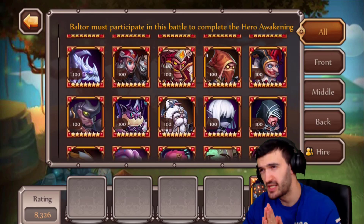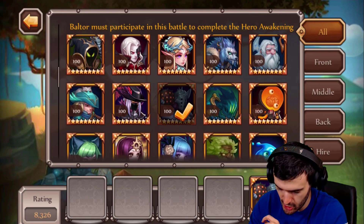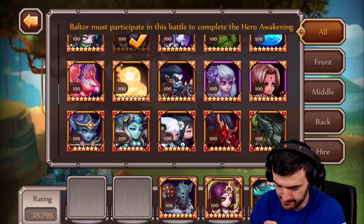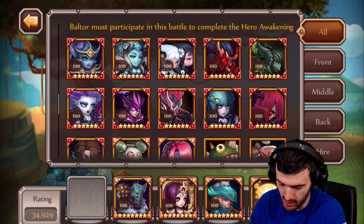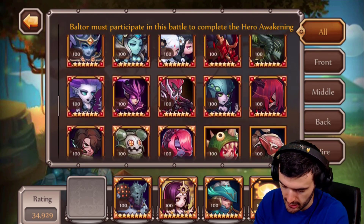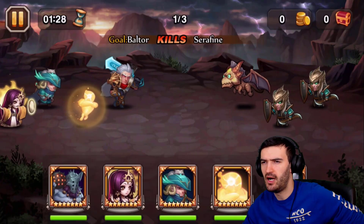You know what — let's go with Enrique, he doesn't do jack. Jasmine — her ultimate does damage but that's about it. Lumos does a little bit of damage and I can use his ability, hopefully it latches onto Beltor. I need a tank that's not gonna do much damage. Elric — Elric, you never let me down, brother.